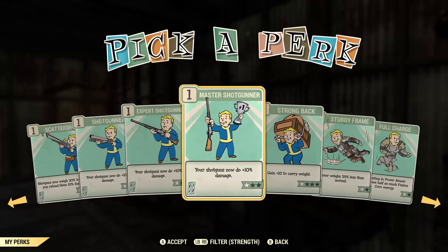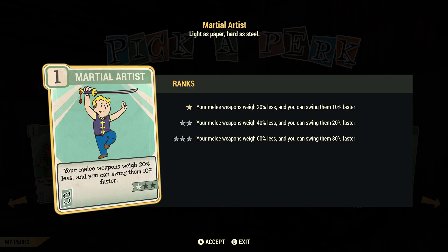Another good card in Strength is Martial Artist. Your melee weapon weight is reduced by 20%, and you can swing them 10% faster. Since the knife weighs like one pound, at max it's going to weigh probably about 0.45. When this perk is maxed out — which I highly advise — it brings your melee weapon weight down 60% less, and you can swing them 30% faster. It makes a slow weapon become medium, a medium become fast, and a fast weapon become very fast. So basically, you're swinging your knife like no one's business.